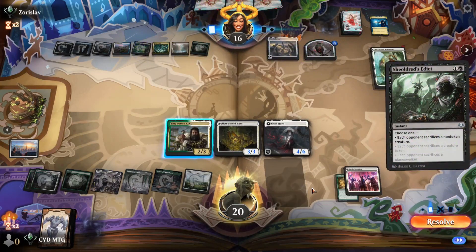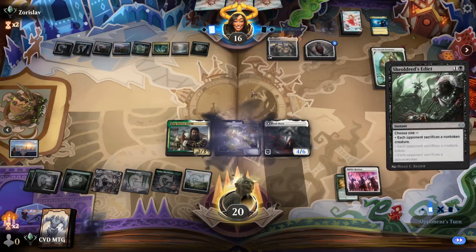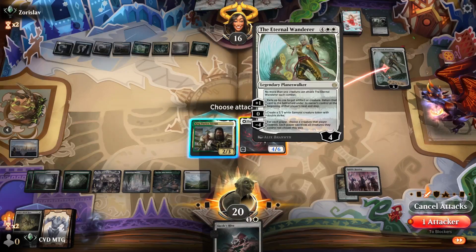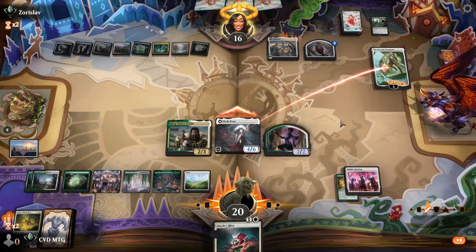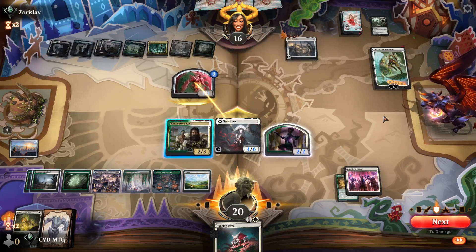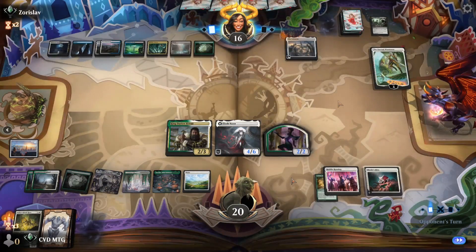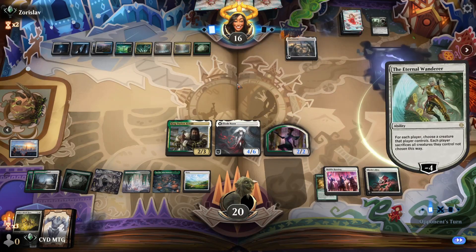The edict — I think we just sacrifice our rabbit. Let's go to combat, and unfortunately if we send Darien in it's just gonna get eaten by the incubator, so we're just gonna send in Elesh Norn. Let's play the Hive and pass. If opponent wants to wipe the field with the Wanderer, they're going to lose her, which is at least an upside for us. And down she goes.